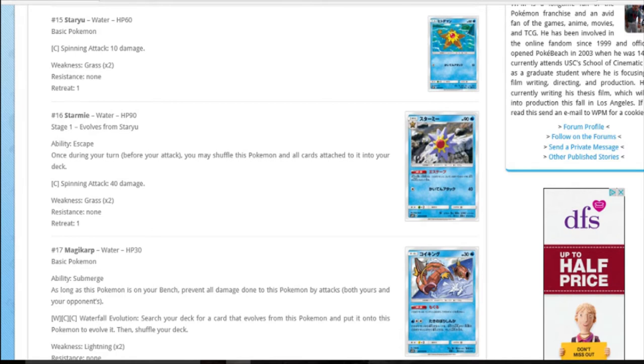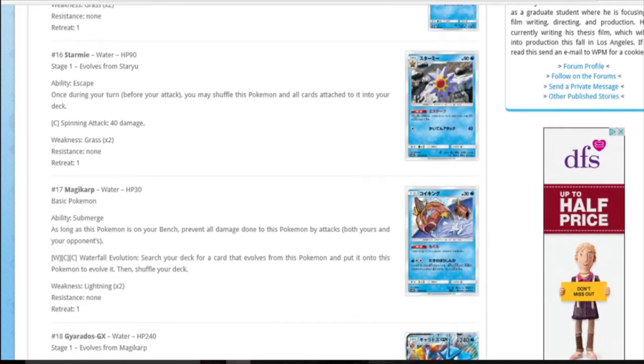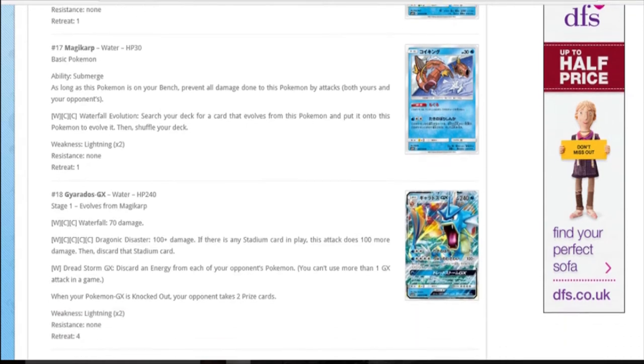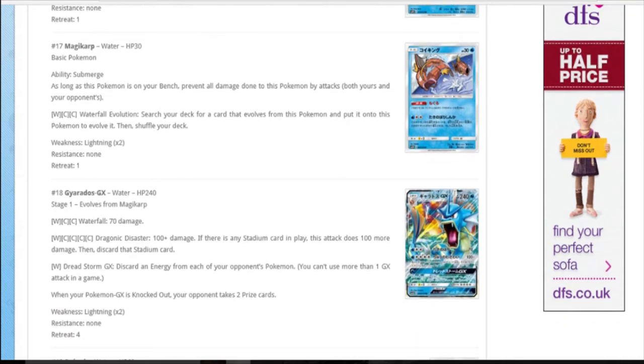Staryu evolves into Starmie. Its ability: once per turn, you may shuffle this Pokemon and all cards attached into your deck. Why would you want to do that? There's got to be something good - get you a bench slot? That seems so bad. Evolve all the way to Starmie and then put it back just to give yourself a bench slot, even worse than Wishiwashi which just picks it up. The only real use is it beats Mill - you make quad Starmie to beat Mill. But you'd have to always draw the Starmie before you deck out.